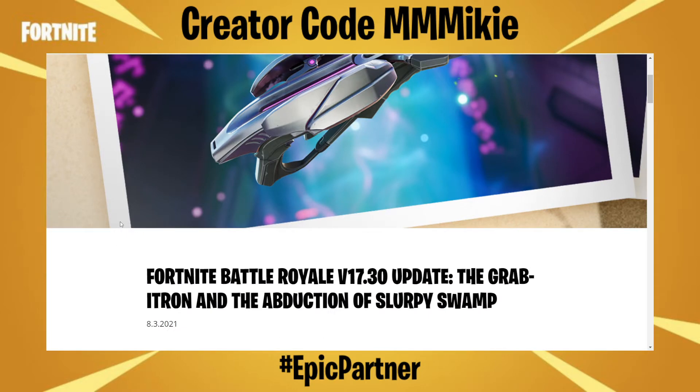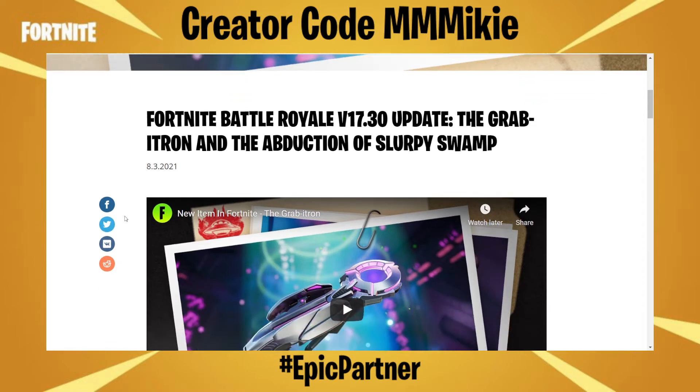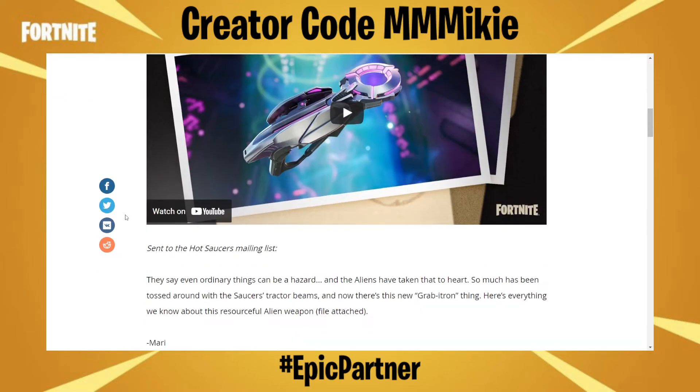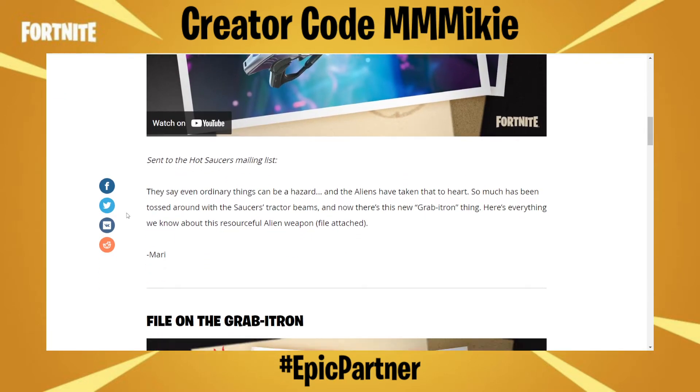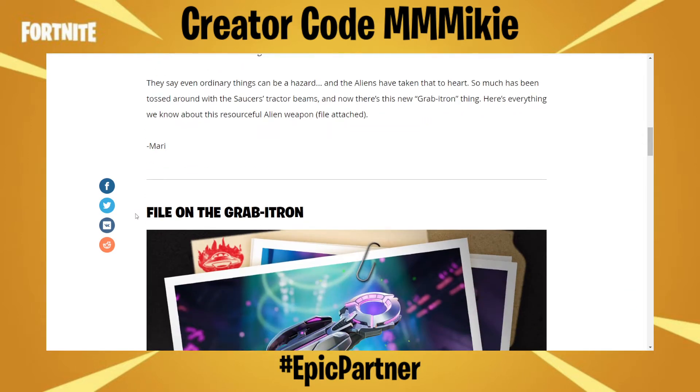Fortnite Battle Royale version 17.30 update: the Gravitron and the Abduction of Slurpee Swamp. Sent to the Hot Saucers mailing list, they say even ordinary things can be a hazard, and the aliens have taken that to heart. So much has been tossed around with the Saucers' tractor beams, and now there's this new Gravitron thing. Here's everything we know about this resourceful alien weapon.